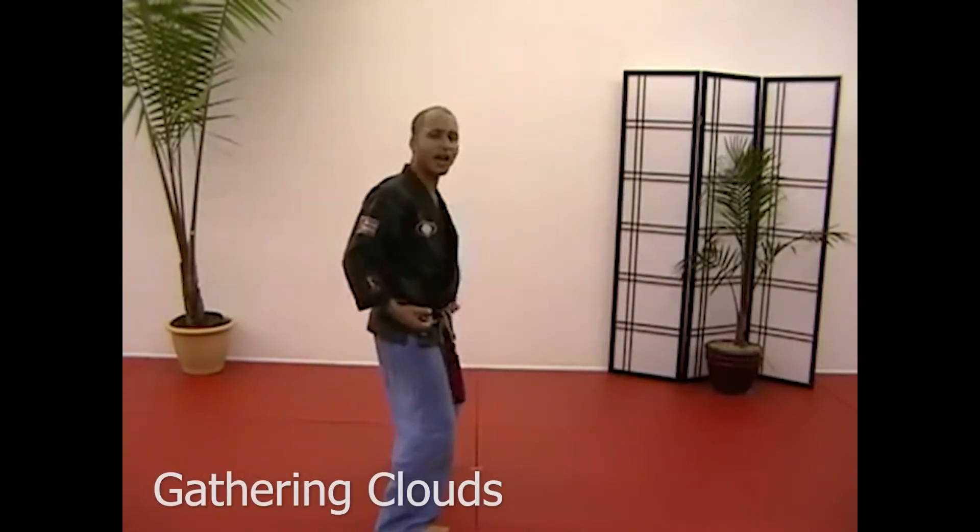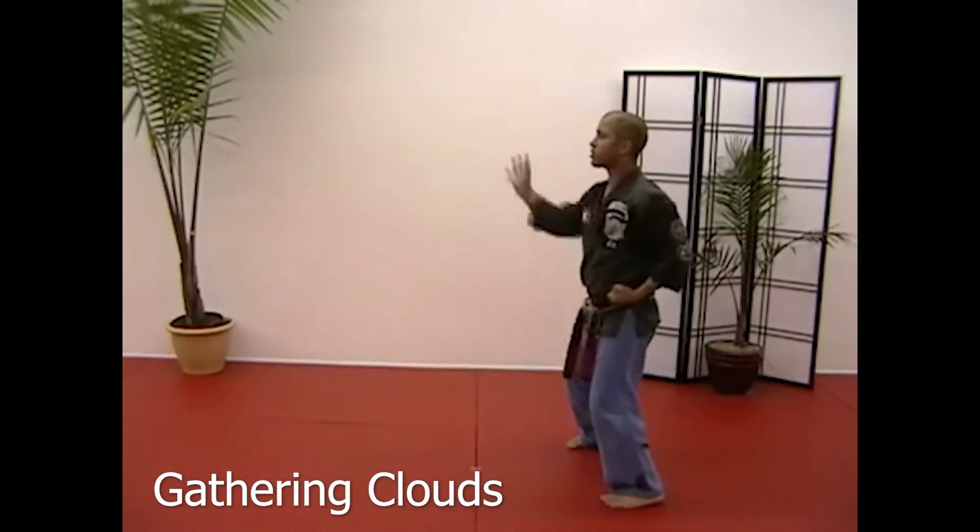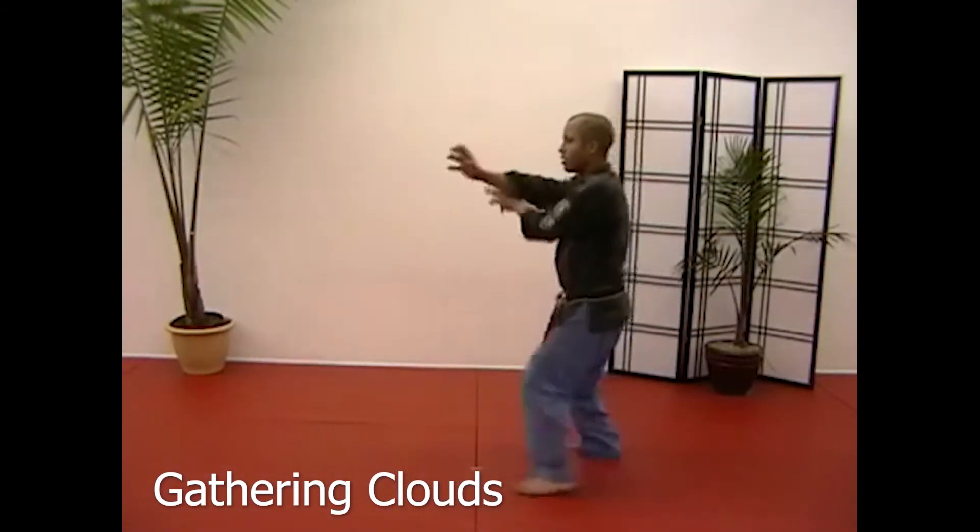Open your horse facing nine — gathering clouds, blue belt: one, two, three, sandwich, tight twist. Open your horse, gathering clouds, carry it eagerly, chop, sandwich.